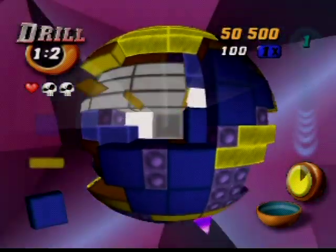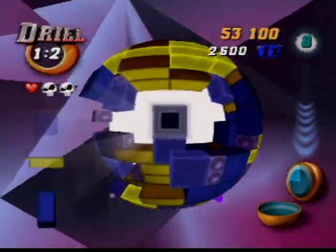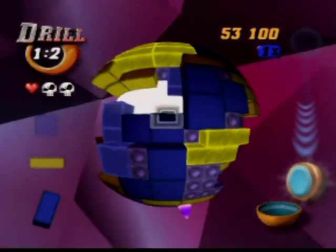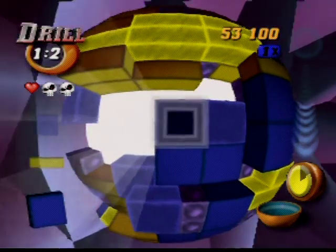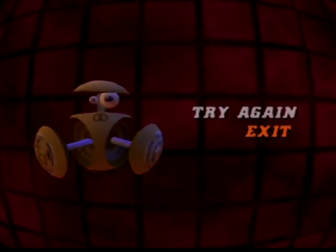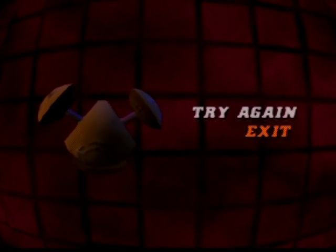Drop the yellow here — clears out those yellows and opens up a space, but not quite yet. We're almost there though. I put the blue in the wrong spot — idiot. But you saw what I was trying to set up there. We're almost out of time on this video. Exit — try again. Don't worry, we're going to play a lot more of this game.